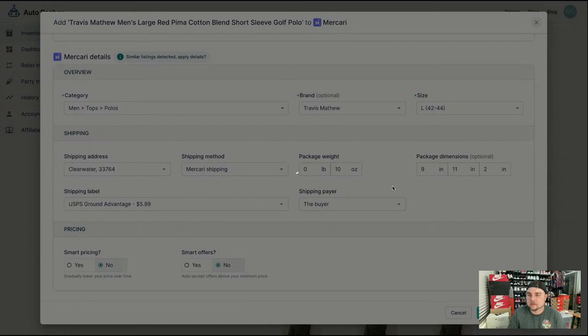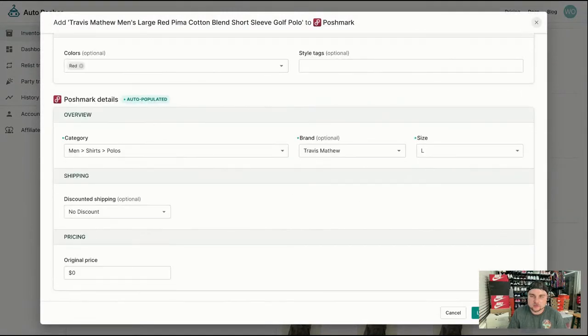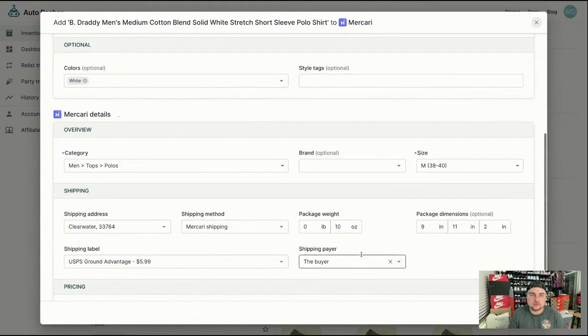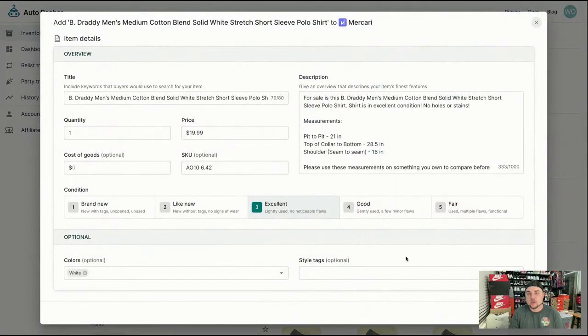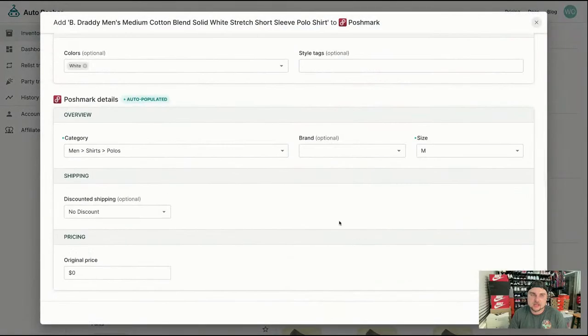Everything's put in correctly, so I'm literally just going down and hitting list. If Mercari is correct, usually Poshmark is correct too. The only exception is Ralph Lauren items — sometimes it imports as 'Lauren, Ralph Lauren,' so you have to check. There's no BDratty on any sites except eBay, so that's why it's not an option here. Also, this is my computer taking forever — it's not actually Auto Posture. Because I'm streaming, it's running slow. Let me try Poshmark and see if that works.